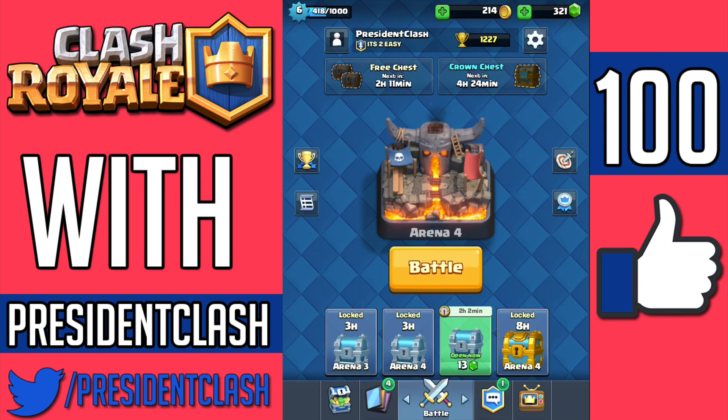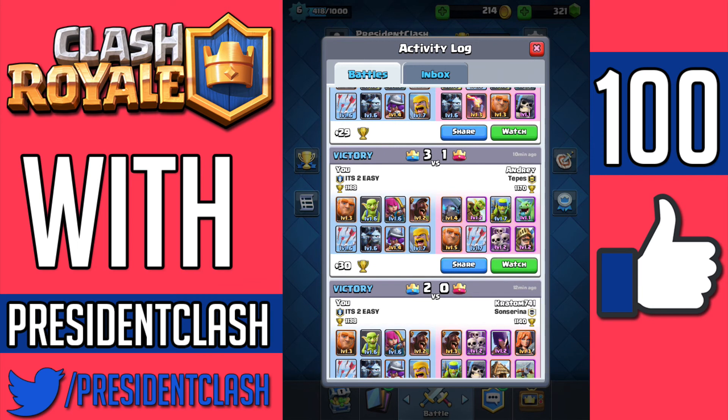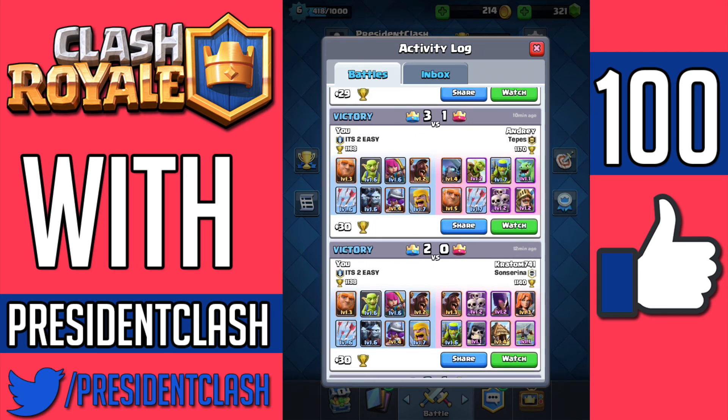Let me show you guys something else. The replay by Andre — and the one right before that, I also got a two crown victory. This was one of the harder ones, and this guy kind of made a mistake by using the expo. His expo took way too much elixir out of his deck for fighting, and that's the reason why he lost. Really don't use expos because they waste too much elixir and time when you could be using that to defend your base or even be attacking the enemy base. So that was a loss for him.